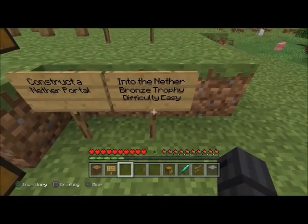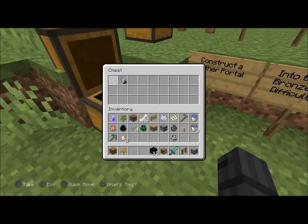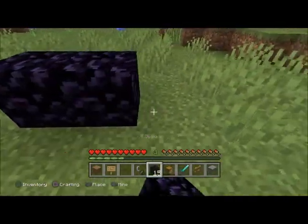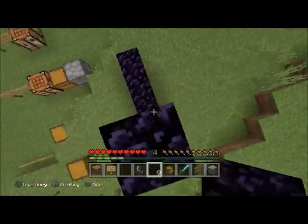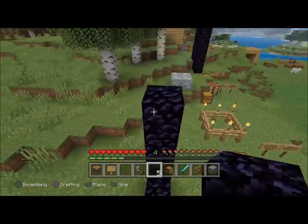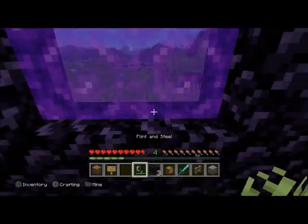'Into the Nether' — bronze trophy, difficulty easy. Construct a nether portal. This is how I usually make mine. After you get that done you can just line it up, and you can actually cut the corner pieces off and it'll still work.